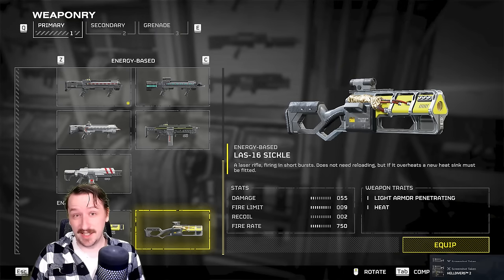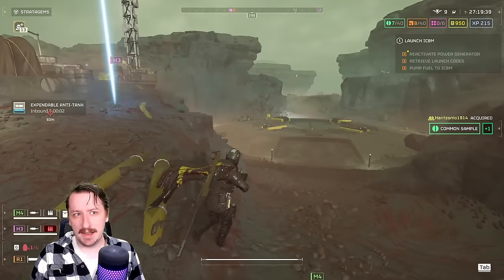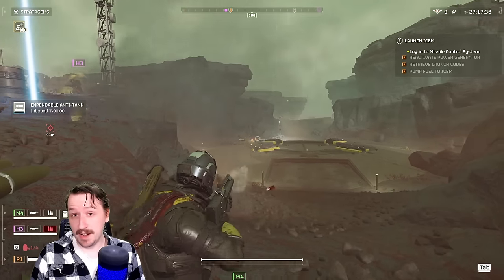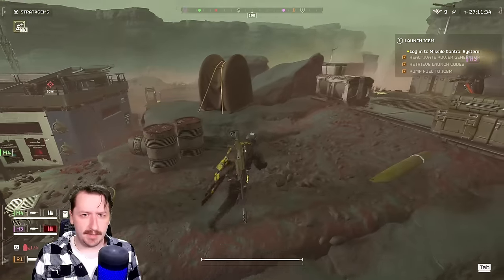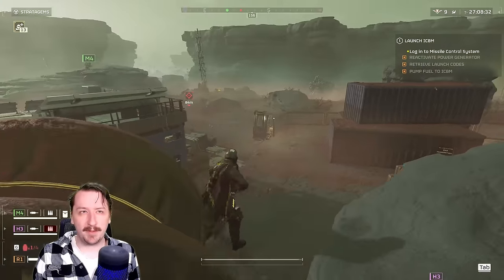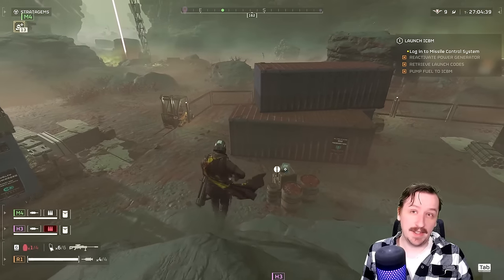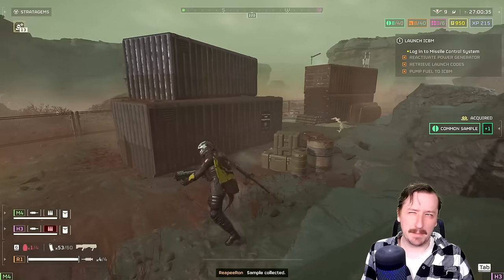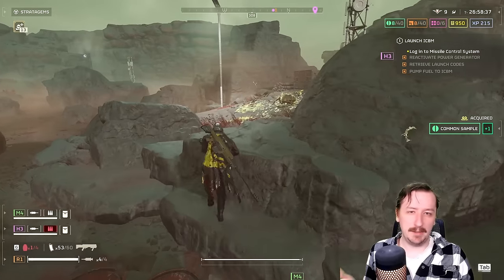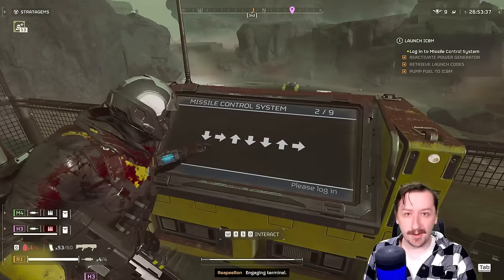The new Laser Sickle is really good too — it's basically the best-in-slot assault rifle in my opinion at the moment, and it's very good on both bot and bug missions. The Liberators also work really well with this. The only primary I wouldn't really recommend is the DMR rifles — especially on bug missions, you don't really need both rifles, and I'd rather take the Punisher, Breaker, or Breaker Spray and Pray instead.